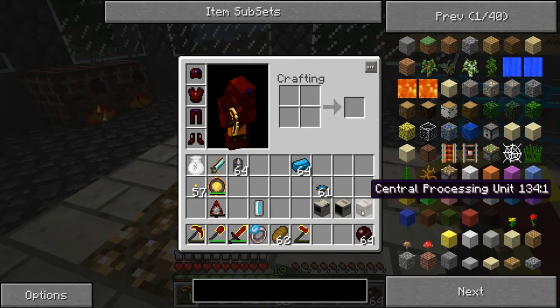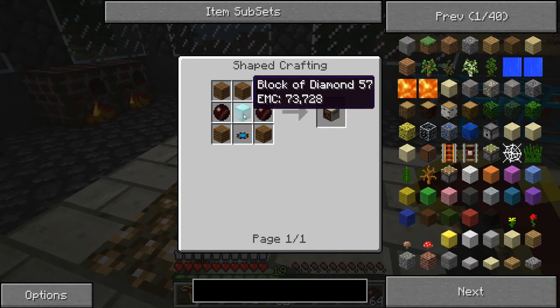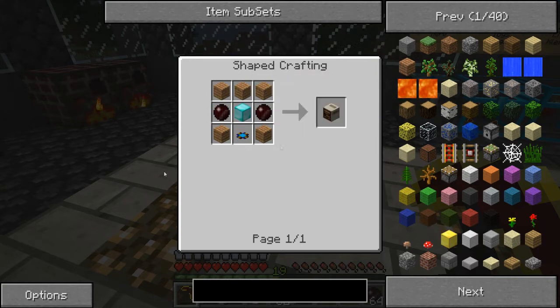Next thing is the central processing unit. Ribbon, red doped wafer, block of diamond, wood. Pretty simple once you have those pieces made.